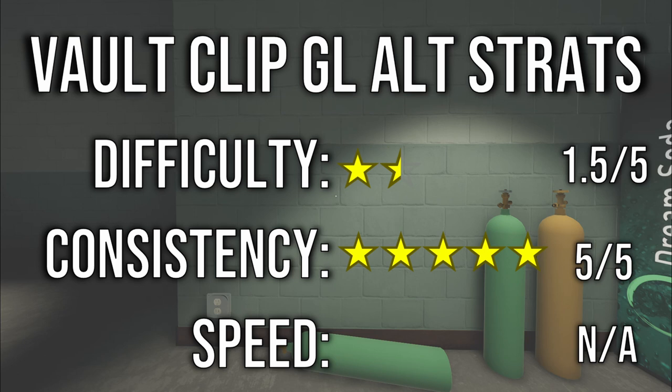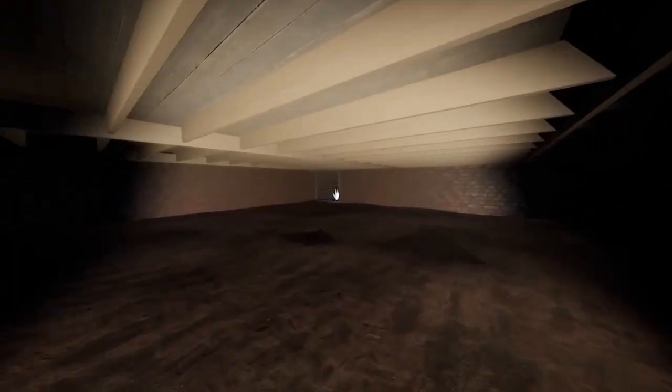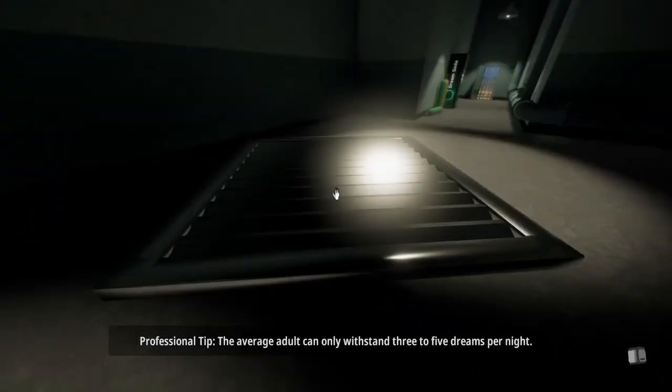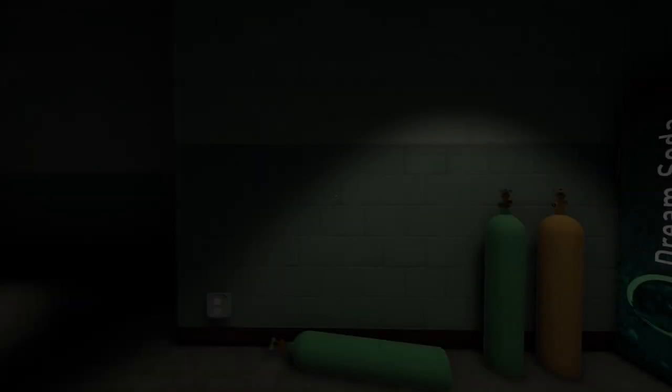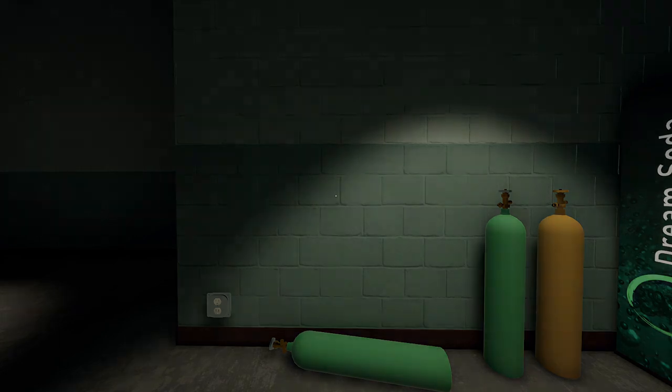There are two glitchless alternatives to the Vault Clip that are pretty self-explanatory. The first one uses the vent cover as a ramp, and the difficulty is just getting it to fall over. The best way to do this is to grab the cover close to the ground and then place it higher up, effectively rotating it forwards and causing it to fall. Here's the other glitchless method, which just uses parkour instead of the vent cover.